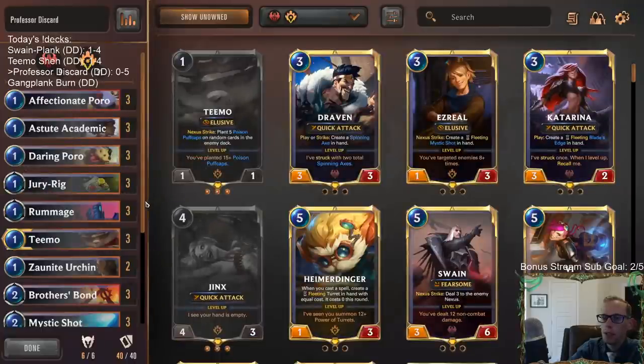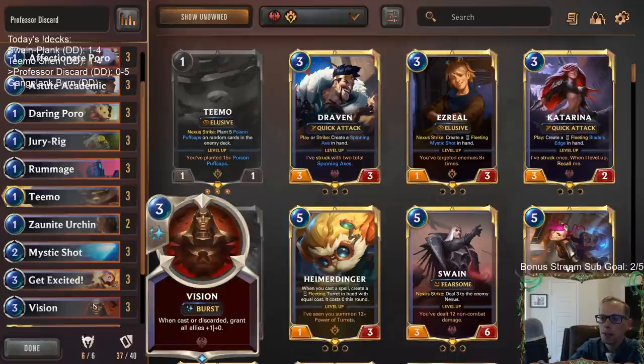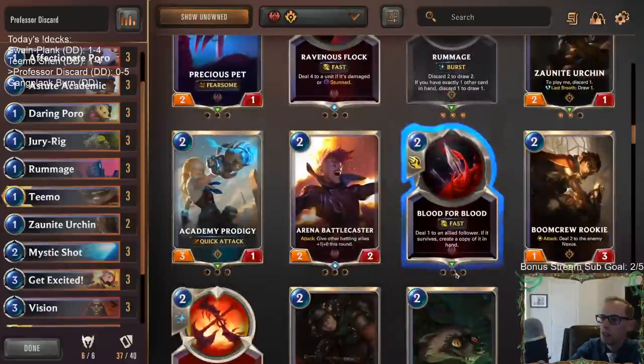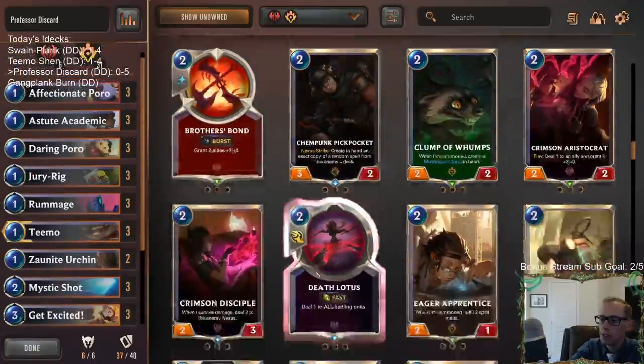We do know that next week some discard cards will be buffed. We have some powerful things in our deck, but Brothers Bond needs to be a relevant card - it's not relevant whatsoever. Vision is already pretty tough to play, not very good either. I think you can have maybe three of that effect, but having six of that effect is just really bad.